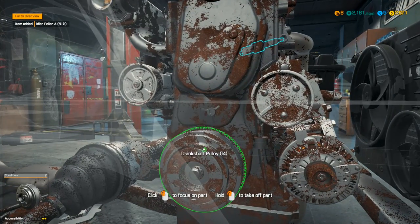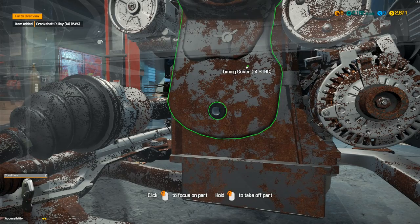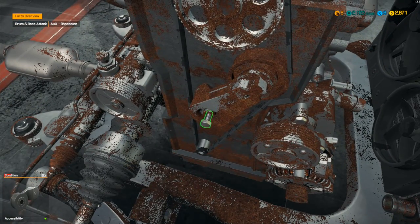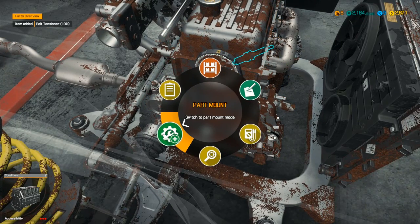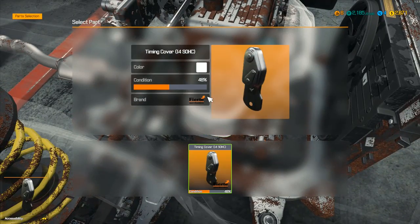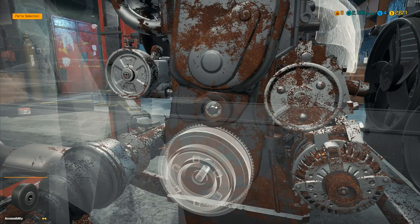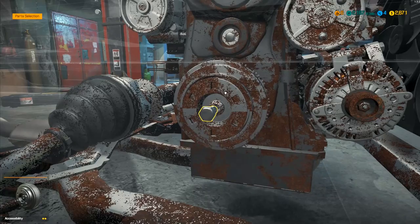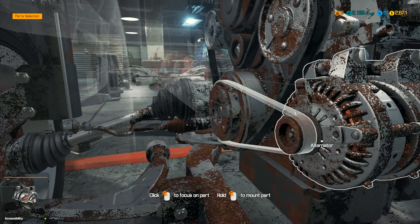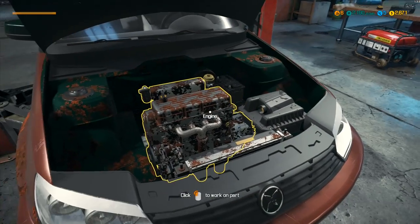Remove the timing cover and there it is - the belt tensioner on the timing belt. That's the one we've got to replace. Go to part mount, put the brand new belt tensioner in, do it up, then put the timing cover back, replace the idler roller, and the serpentine belt A goes back on as well. Job done on that side.